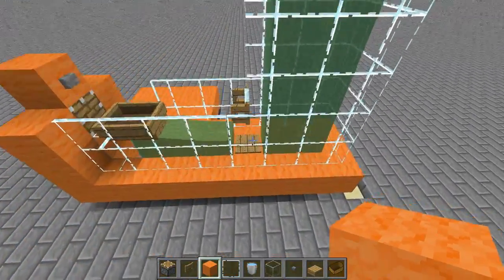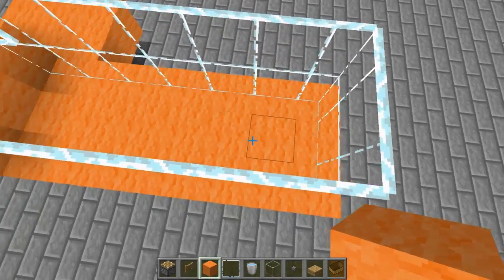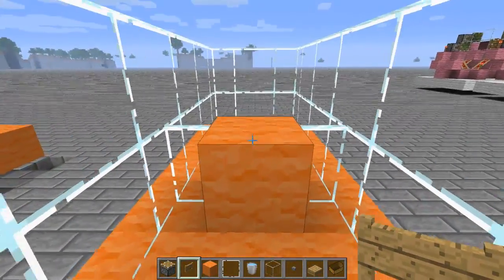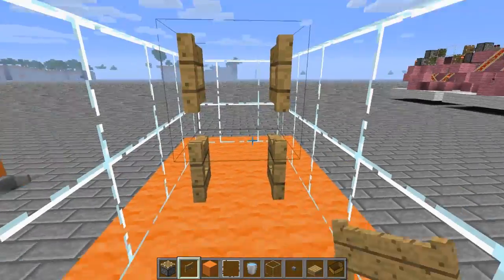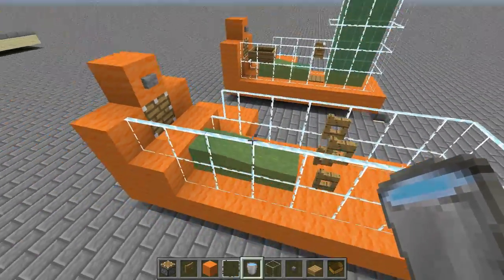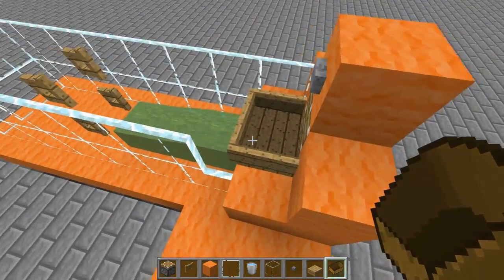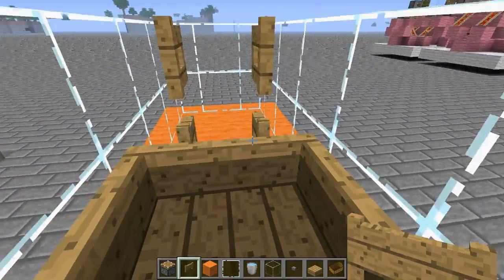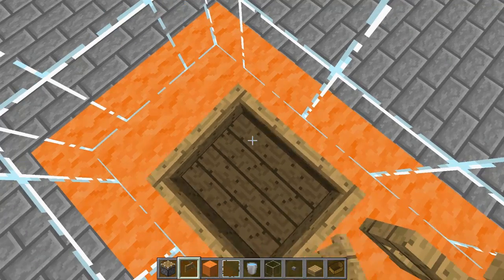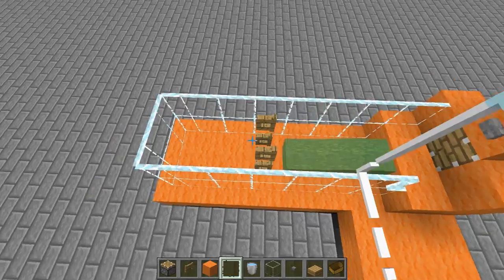Now it's time to make our water streams. At the demonstration setup I used a pressure plate, but here I want to go with double fence gates. Keep in mind we need a two-wide gap for the water: one, two, place down a block, then on that one your first fence gate. Remove it again, put down another fence gate and open it up so you can drive through. Throw in your water and there you go — this is basically the startup setup.